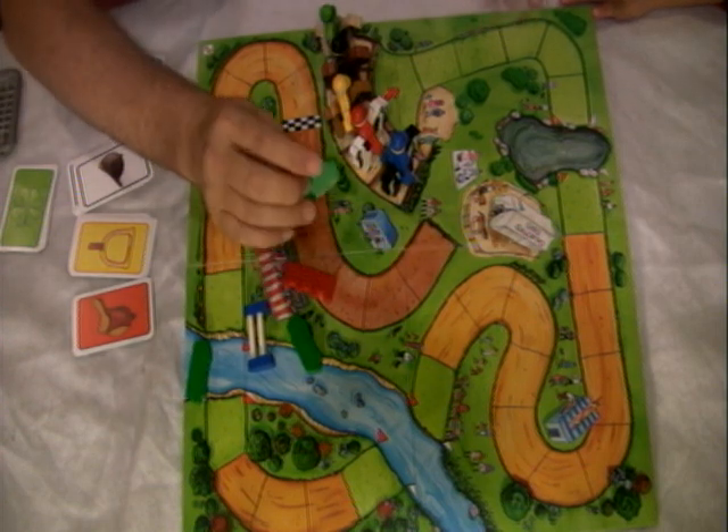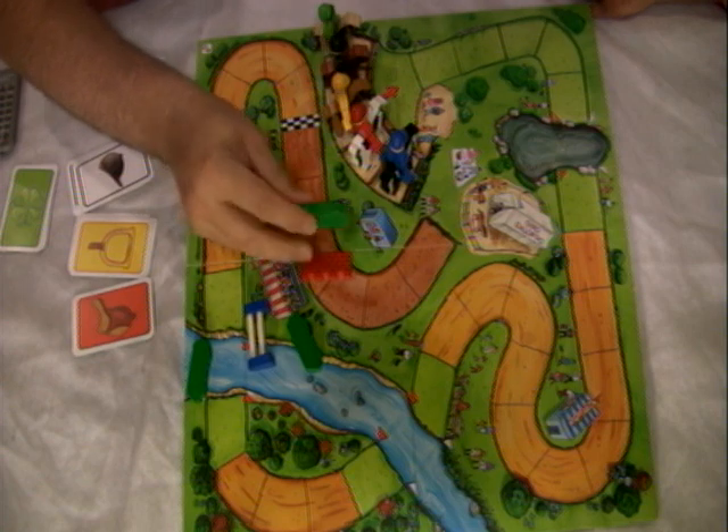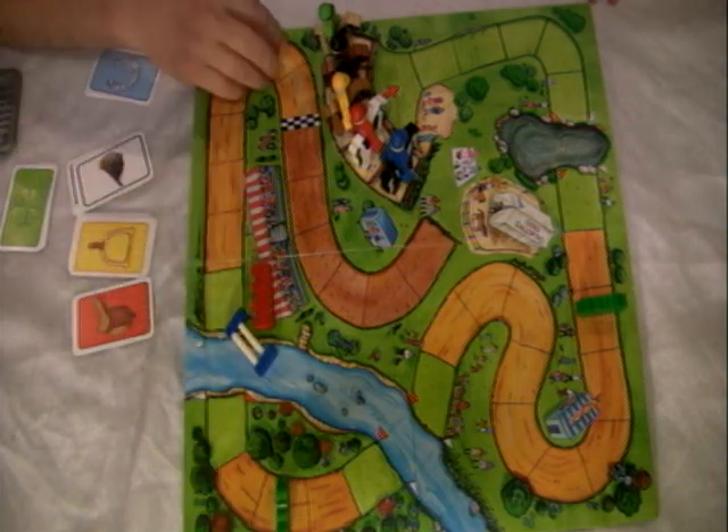The first thing you do is each person that's playing will pick one of these obstacles and place it on the board. They cannot be next to each other — at least it has to be one space apart. One in each section first before you put another one in there.